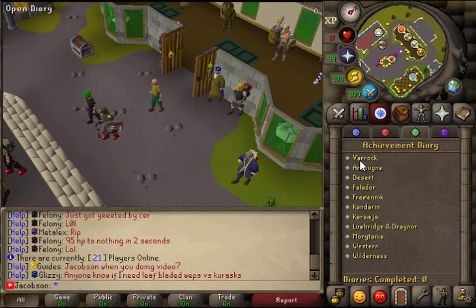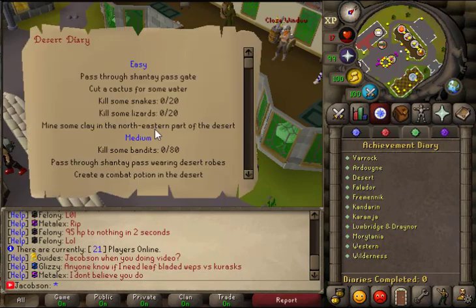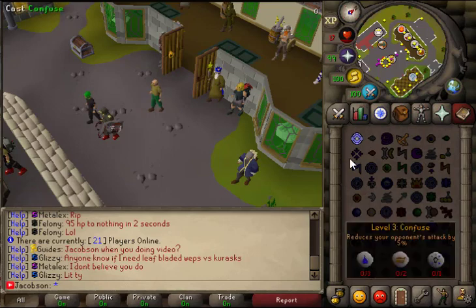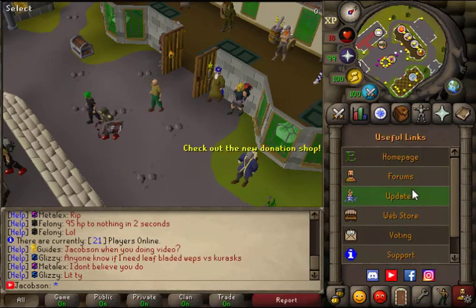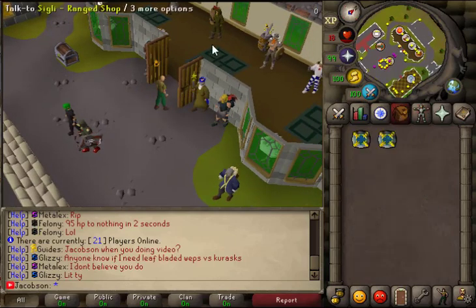Achievement diaries — look at all these diaries. They have instructions now, which is nice — some servers just have diaries without telling you what to do. We've also got our prayer tab, our CC, beta, friends, and then we've got useful links: home page, forms, updates, web store, voting, support. And there's discord, YouTube, Facebook — pretty cool.